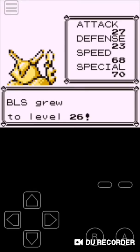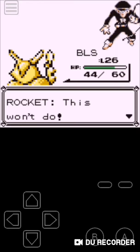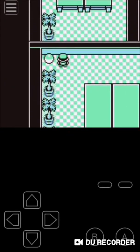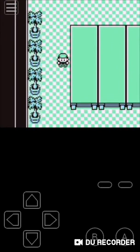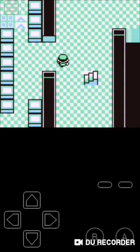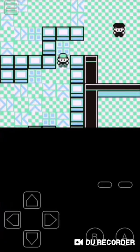Okay guys, I finished the battle. BLS grew to level 26 and we defeated the Rocket. Then up here there's a Hyper Potion, which is not useful right now. I don't want to battle that other trainer, so I'm going back the other way. That was all for a Hyper Potion — I thought that was where we needed to go, but apparently it's not. Now we go down these stairs.